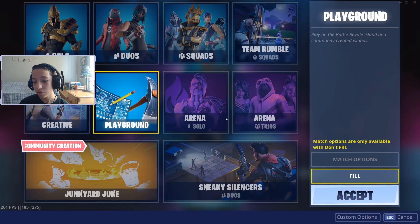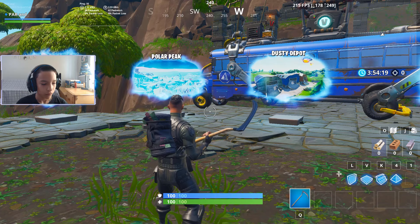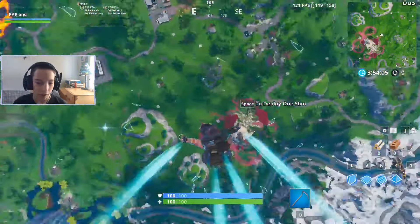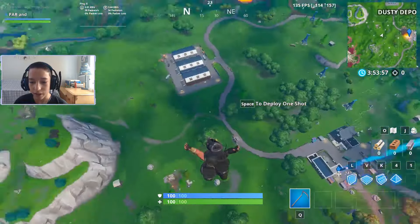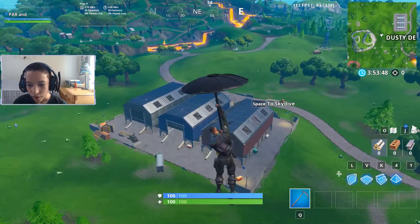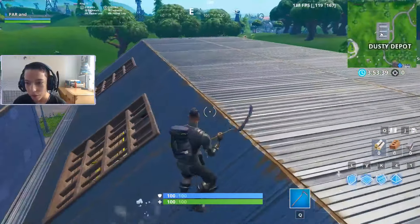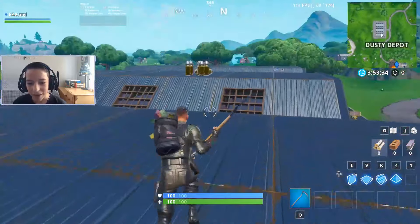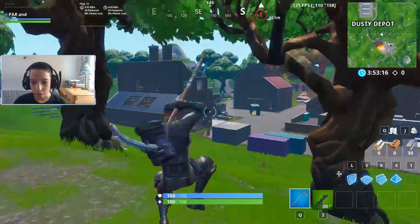So guys, what I'm gonna do now is go into Playground and check out the new map. Already I see Dusty Depot — this is the only unusual one I see here. So I guess they brought Dusty back, which is pretty cool. I did love Dusty back in the older seasons — this was literally my favorite place to land. I see the thing at Loot Lake is erupting or something, Tilted looks weird, Dusty Depot, and then Factories. Is this a regular SMG? Did they bring these back? There's a meteor, and Factories — wow guys, this is pretty sick.